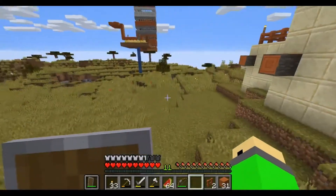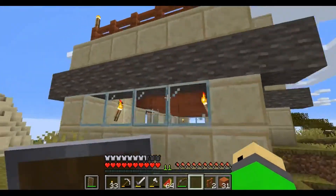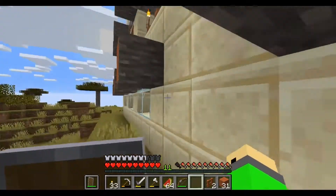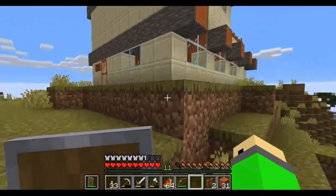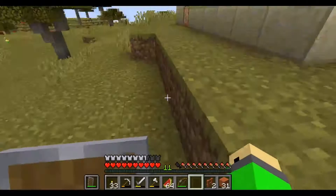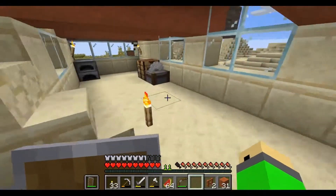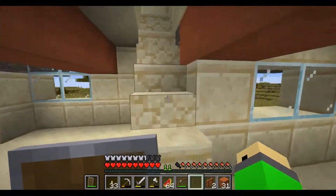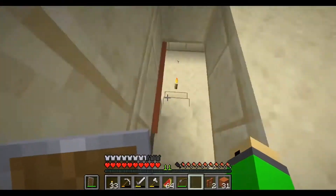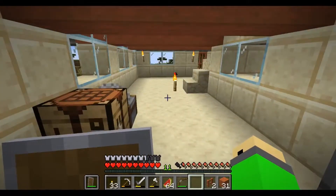Alright guys, so the exterior is finished — this is what it looks like. I'm going off of a desert building style. Now I just need to put all the chests and furnaces in — not really furniture, but yeah — so I just need to move in. I'll see you guys when I've done that.